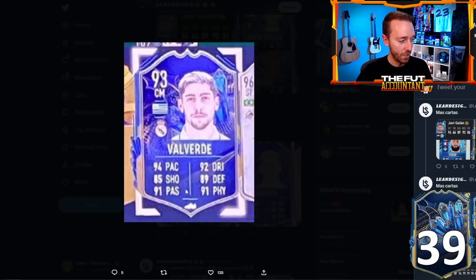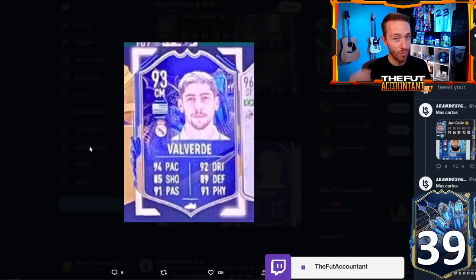And Fede Valverde — my goodness, what a card. 94 pace, 92 dribbling, 89 defense, 91 physical, 91 passing. The midfielders that have been leaked in this team look absolutely astounding. With the Modric, the Valverde, and we're going to see a Marcos Llorente here in a second — absolutely cracked cards.